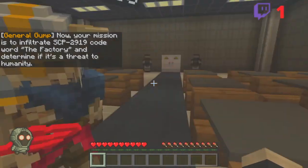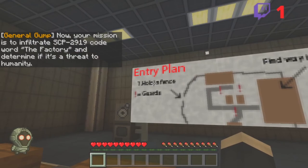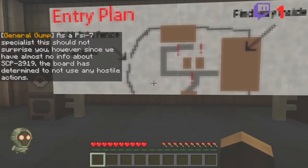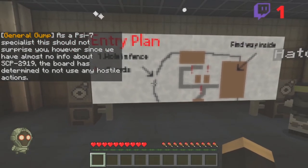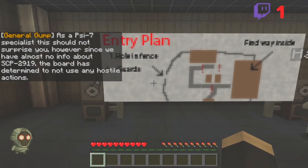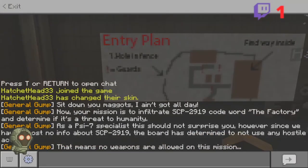I just threw the S! As a Psi-7 Specialist this should not surprise you. However, since you have — this means no weapons are allowed on this mission. I'm very slow at reading.